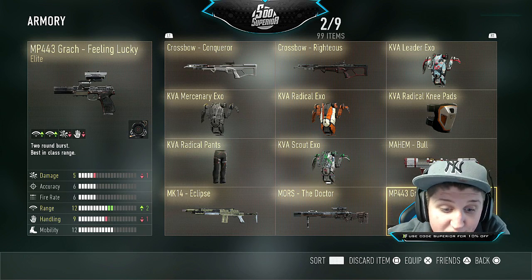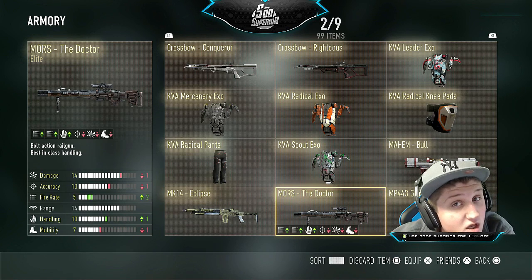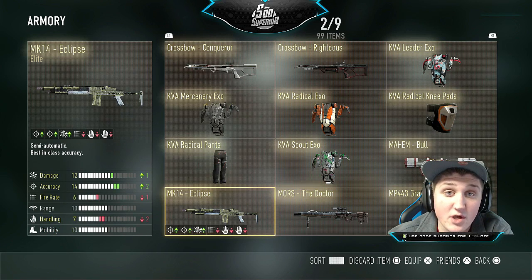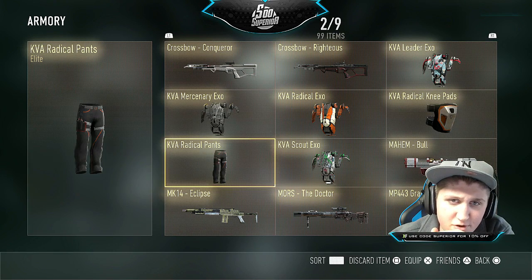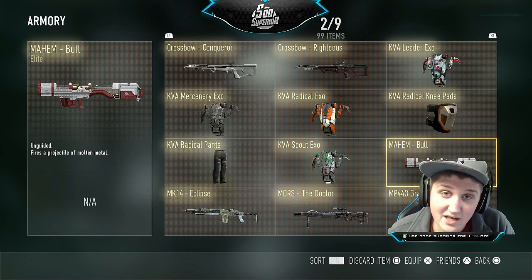The MPP43 Grouch — feeling lucky? Apparently I wasn't feeling lucky when I opened this supply drop because I would never ever use a secondary. Next we have the Doctor — this gun's actually really good, I like this sniper so I can't complain. I was happy with that supply drop. Honestly I've never used a gun as bad as the MK14 in my entire life — this gun sucks dick. These are actually pretty cool pants. And this exo suit is actually kind of pretty. Now we can kill ourselves faster.